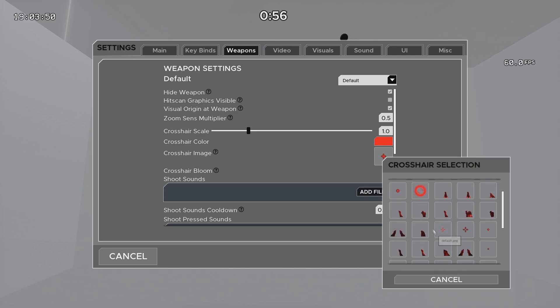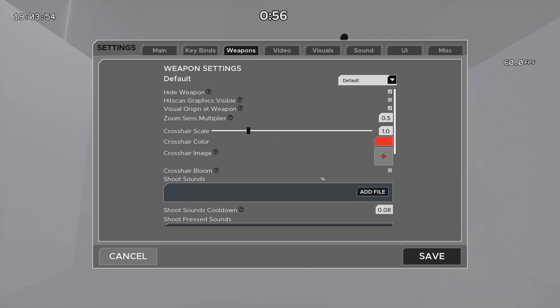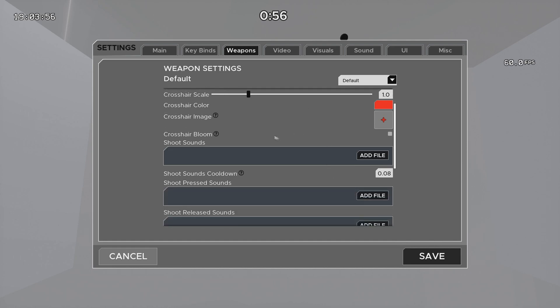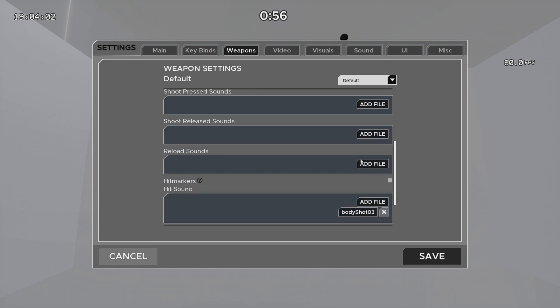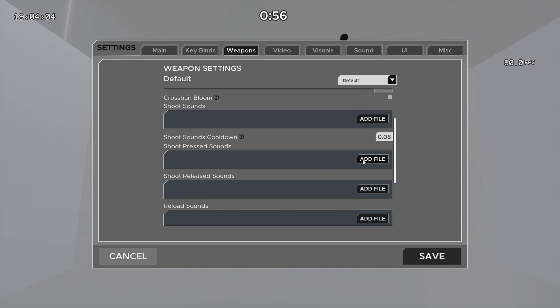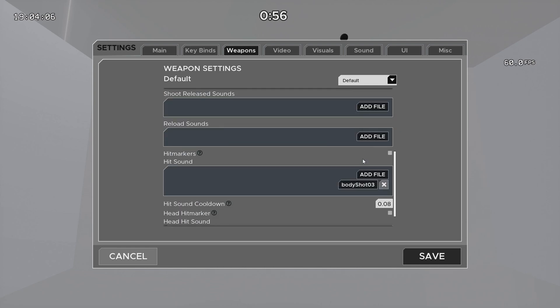For crosshair, I use the default plus.png. I do have a lot of extra crosshairs downloaded, but plus.png is the best crosshair for me. As for shoot sounds, I don't really like using them. I like getting feedback when I'm hitting the target, but not when I'm shooting. I used to use shoot sounds a lot, but I'm not really a fan of it anymore.